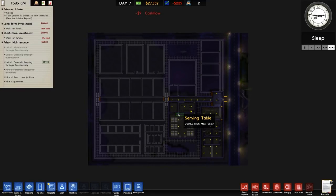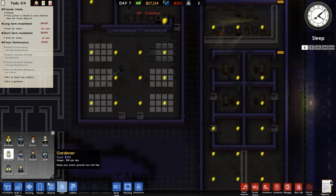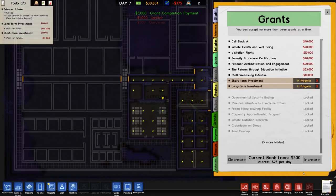The long-term investment is on 84 hours plus a bit of change, and short-term investment will be done in the next eight hours. In terms of more money, we want to go for a gardener — one of — and two janitors. Both of these are 500 apiece, and then that's our grant completion permit — so that's job done as well.